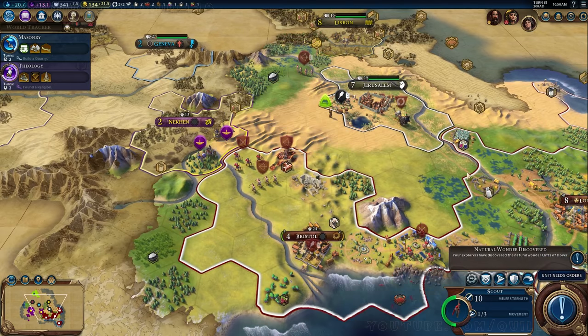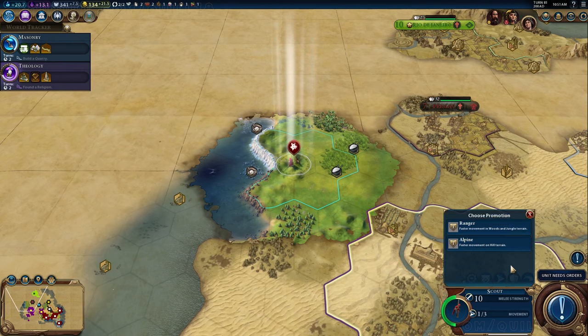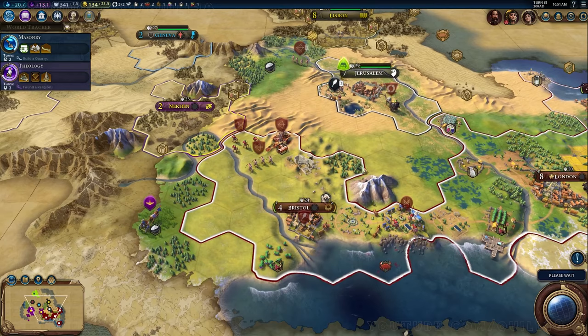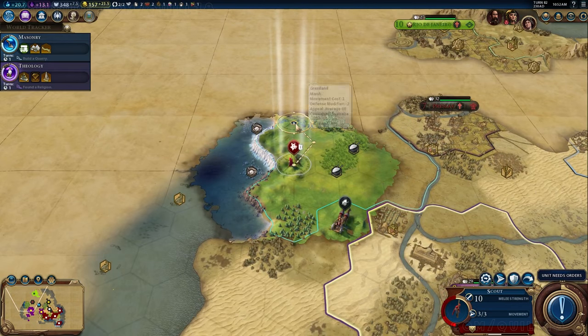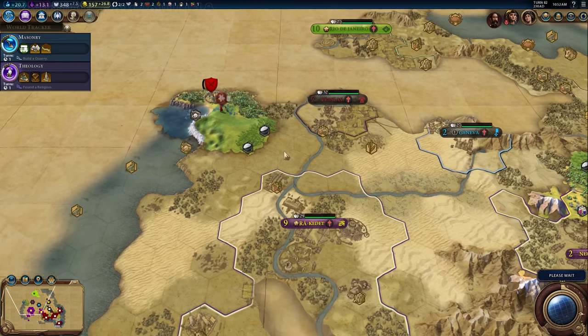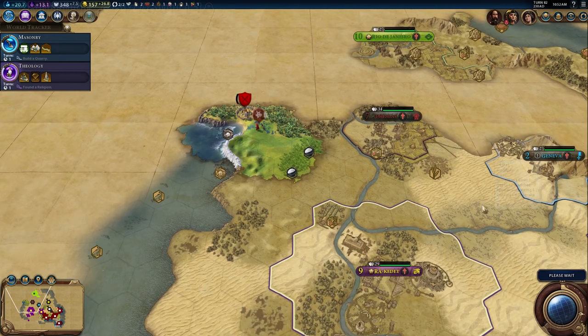The Cliffs of Dover is actually a two-tile natural wonder — I just got noticed that I found the other part, and my scout is getting nice experience points. Look at all the pearls and the rice — just a lovely wonder. I love the cliff mechanic. There are two types of coast: a regular tile adjacent to water, and tiles that are cliffs, which cannot be embarked or disembarked on. This gives a massive strategic benefit to where you settle cities on a coast because it makes you less vulnerable to certain types of attacks.